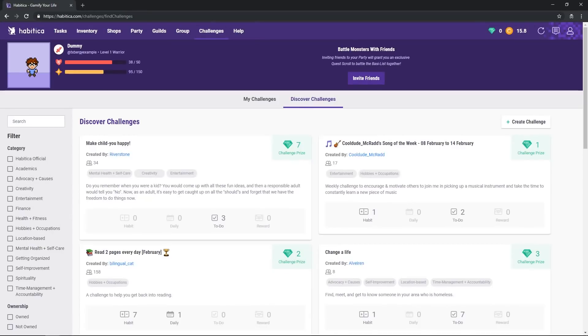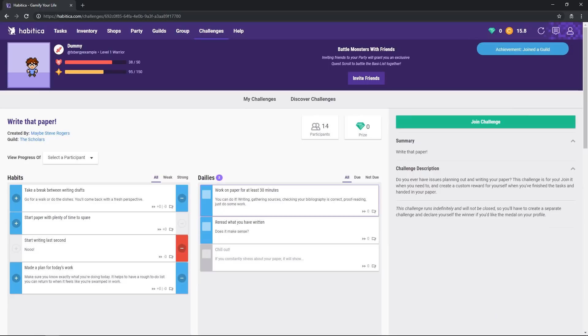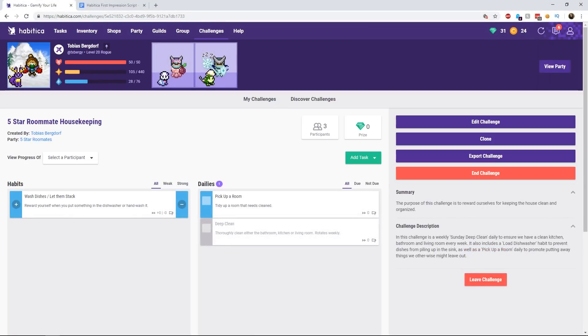Basically, challenges are a way for multiple people to do the same tasks. You can join any challenge that's public, any challenge that is run by a guild that you're in, or any challenge created inside your party. I've used party challenges so my roommates and I all have the same deep clean tasks to ensure it actually gets done every week — which it doesn't, but at least we take damage from it when we don't, so maybe eventually we will.